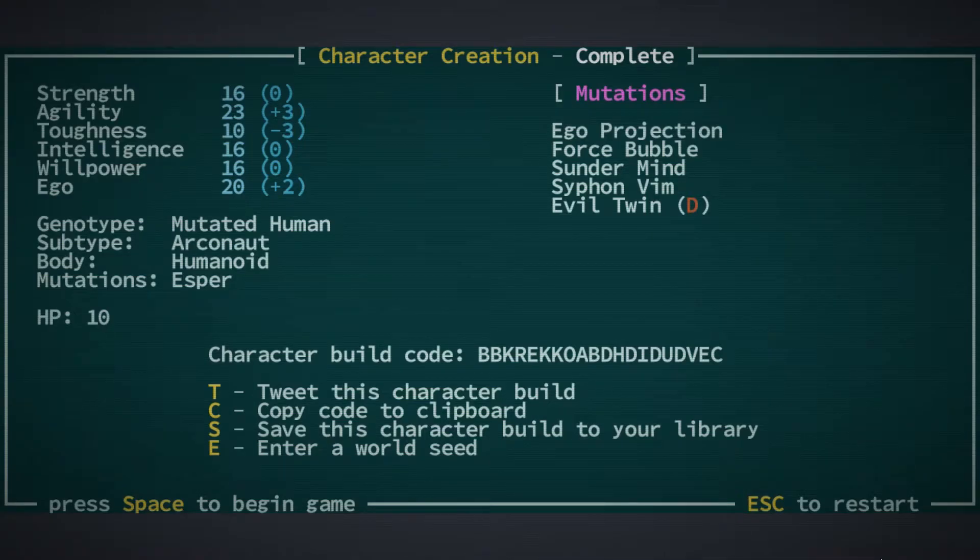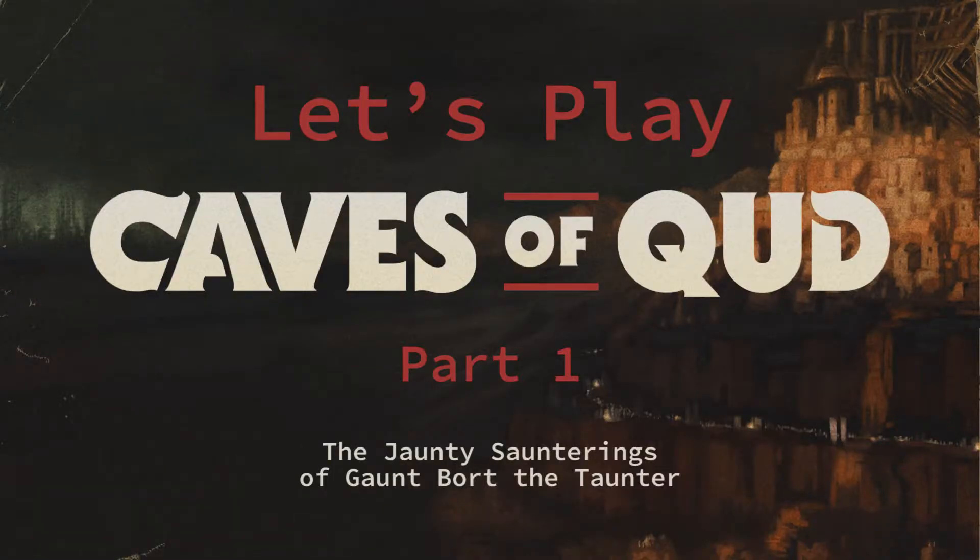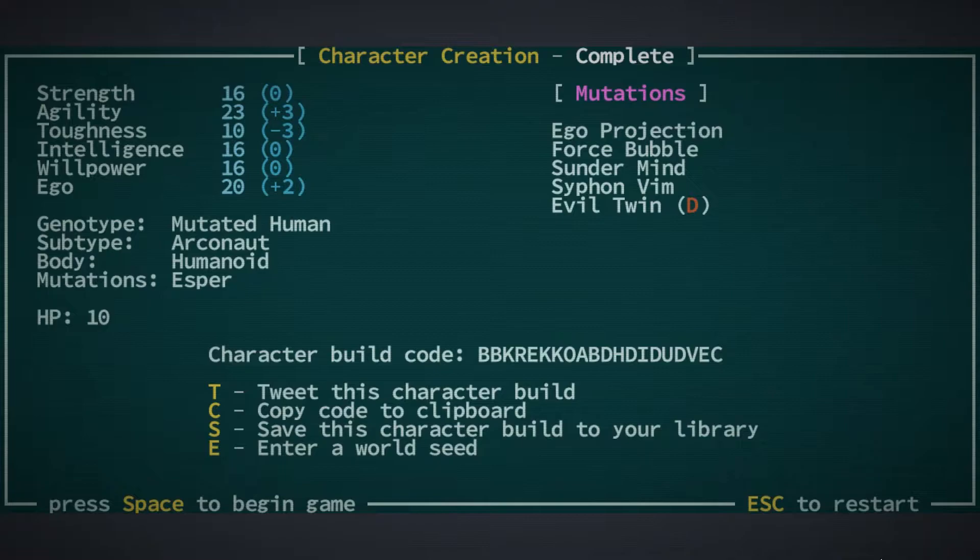Hello everyone, Tony here from the First 10 Minutes Podcast and we're going to dive back into a game that I very much enjoy and have played before. Let's play Caves of Qud. Some time ago I played Caves of Qud in the Ironic Adventures of Blonk the Unkillable. I'm leaning into a mutated human with a lot of physical mutations last time, but this time around we're going for an Esper, so we have a lot of mental mutations.